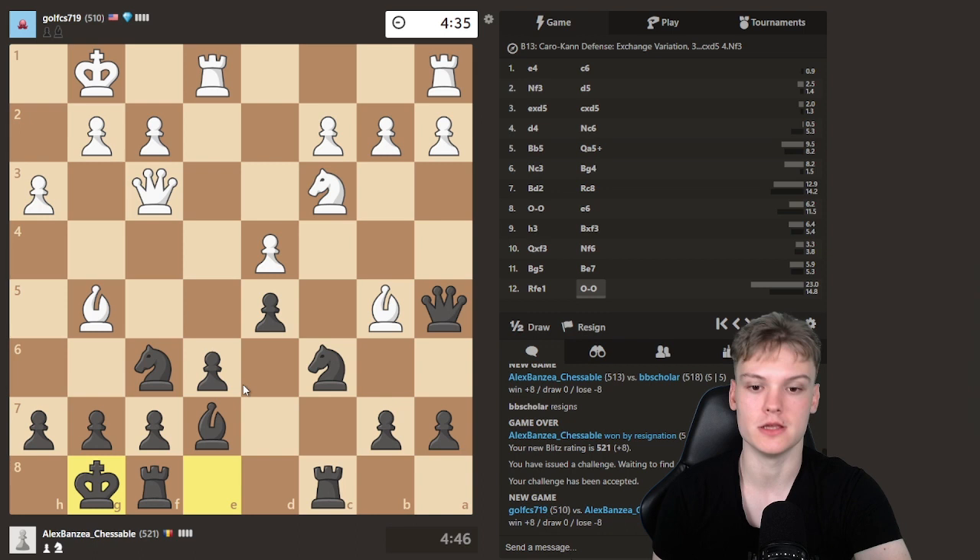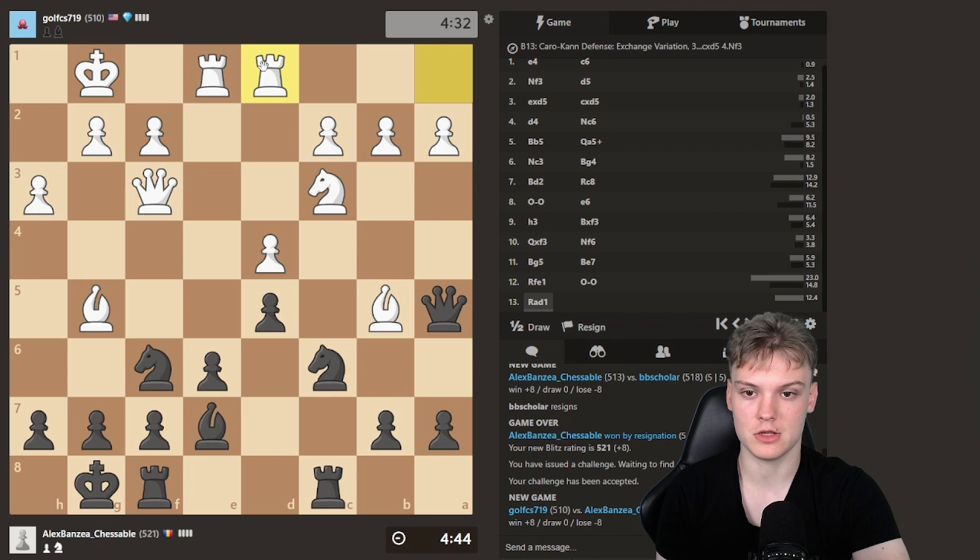Now basically, White ends up in a position with no plan. We're gonna be going a6 in case he takes — want to be taking with a Rook, because we're having pressure on the file. And yeah, Rd1, pretty logical, protecting this pawn. Gonna do a6, hitting the bishop. Expecting them to either take or retreat — those are like the two options.